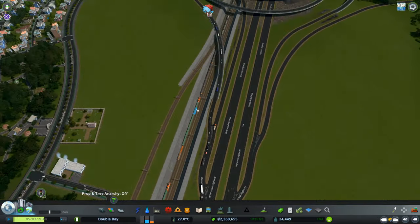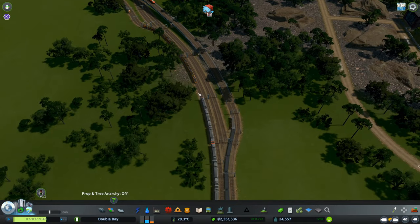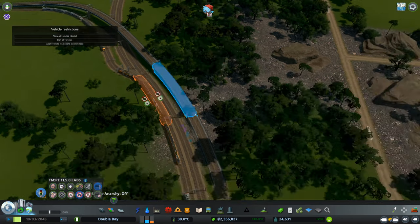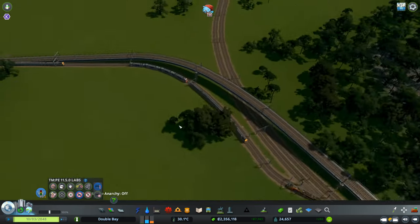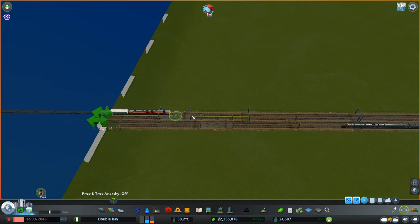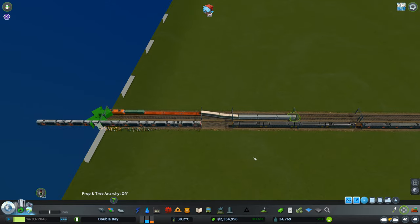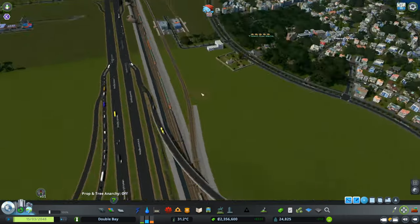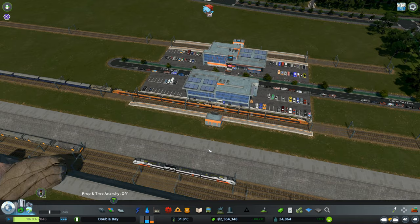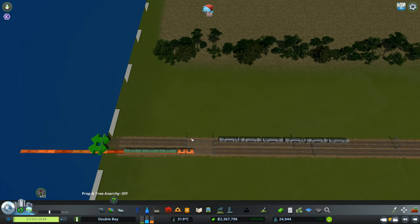Starting with the trains, there are two things we need to fix. First, the cargo trains are sharing the passenger rail lines, and that's not good. Second, we have to fix the connections to the external parts of the city. There are also a few trains stuck in the stations, so I'll probably remove some of them as they are crashing and not working properly.